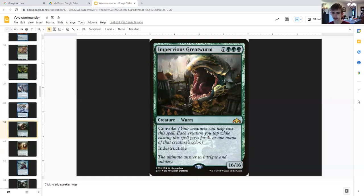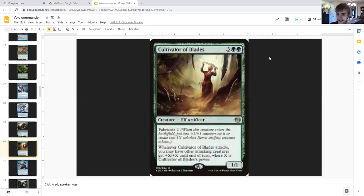Impervious Greatwurm: seven generic triple green, creature worm, sixteen sixteen. Convoke — your creatures can help cast the spell, each creature you tap pays for one generic or one mana of that creature's color. Indestructible. And if you copy this, that's two sixteen sixteen indestructible creatures — thirty-two power added to the battlefield without using any lands. This could also come out as early as turn five with enough creatures.